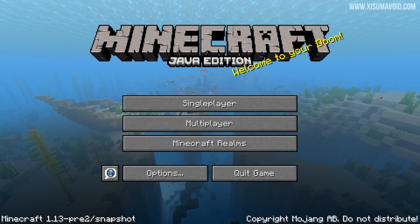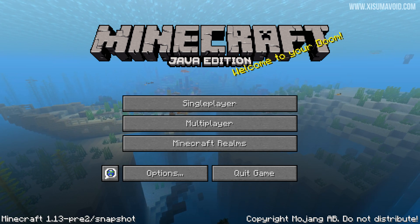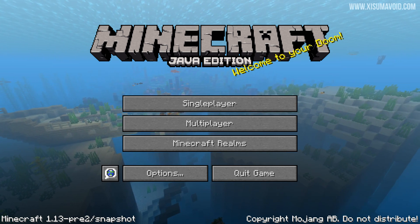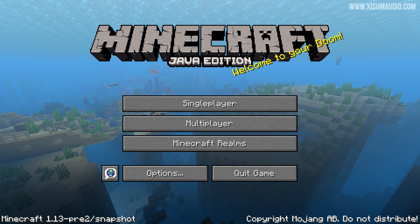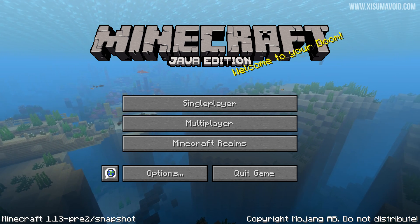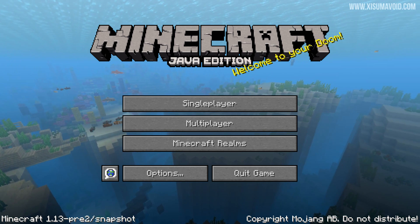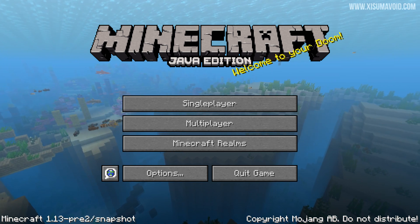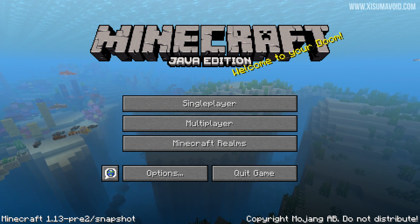Hello everyone and welcome back to another Minecraft tutorial. As you can see we are in Minecraft 1.13 pre-release 2, and Minecraft 1.13 won't be supporting customized worlds. This may cause a lot of you some problems. Luckily in this tutorial I'm going to be showing you how you can use a third-party program known as MBT Explorer to change the properties of your world and be able to open it in Minecraft 1.13.